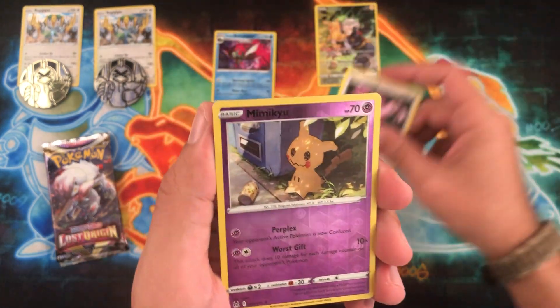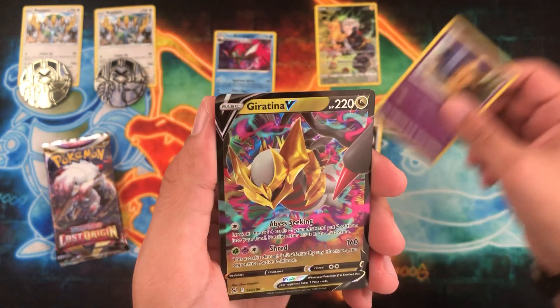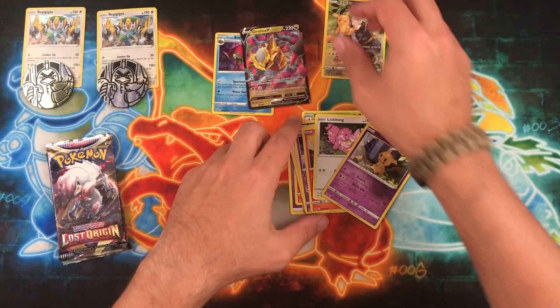Lickitung, then we have Mimikyu as the reverse. Ooh — Giratina V! Very, very nice. Gladly take that — nice ultra rare.